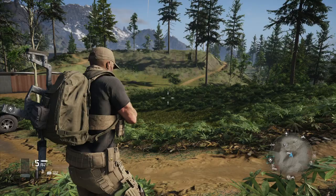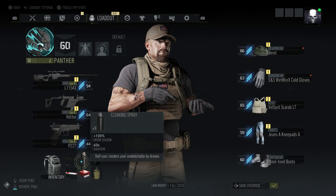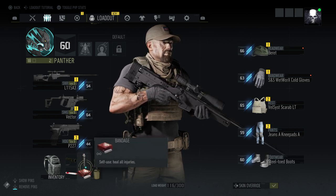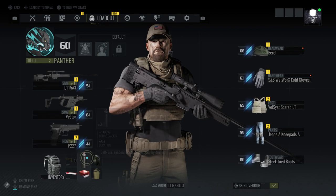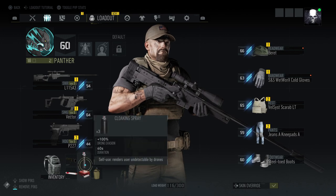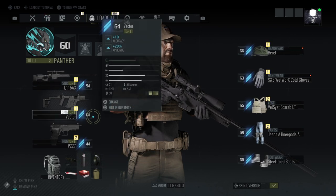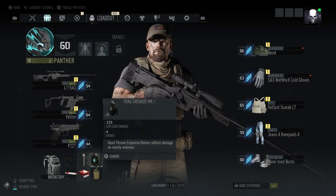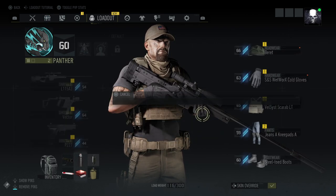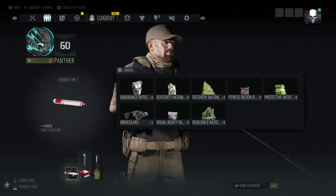To change these items, go into your options and down to your inventory. Some items can't be switched out depending on your class — I'm currently on Panther, so I can't switch out the cloaking spray. But for things like grenades, you just hold them down and then replace them with anything else you've picked up or acquired, like flash bangs or syringes.